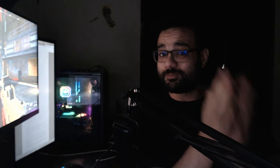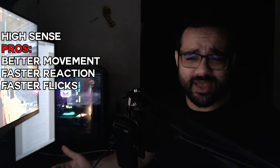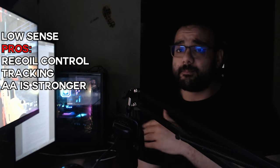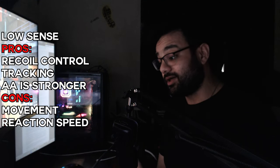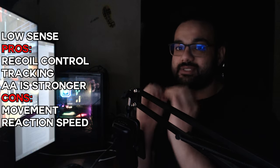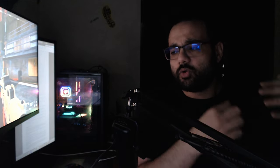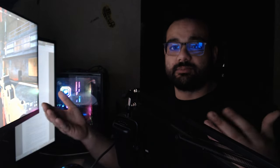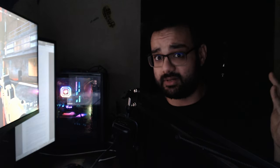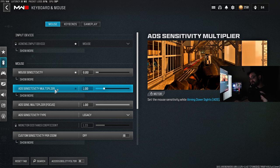There is no perfect sense because each sensitivity rewards you with something different. On a high sense you get better movement and snappier reactions, but tracking and recoil control may be harder. On a low sense the opposite happens — movement is impacted a lot, but on controller, rotational aim assist works better with lower senses. I always suggest mid to high sense because the rewards from lower sense you'll also get from mid to high sense as you practice, but movement and flicks on a low sense will be a really big challenge.